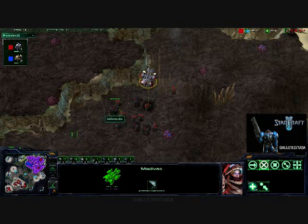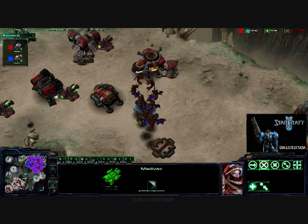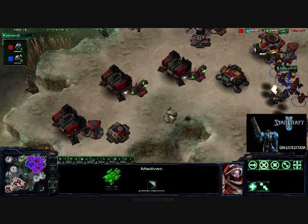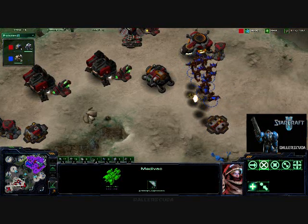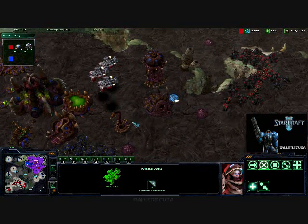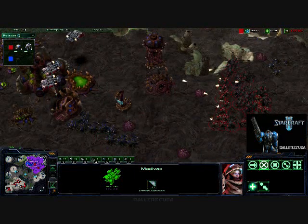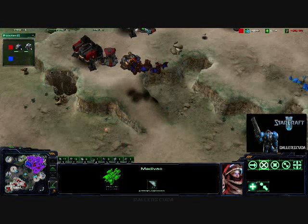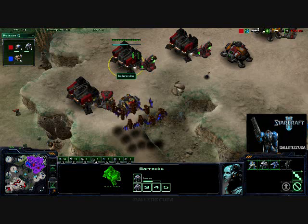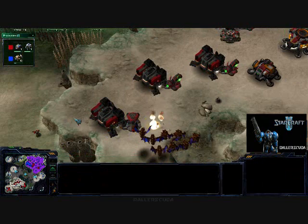He sends the mutas again as kind of a counterattack, and I'm left with what I had in the base. But I do some quick math and figure that my army can wipe out his base long before these mutas can even hope to take out mine. But I am supply locked so I can't produce many more marines to try to take out the mutas.